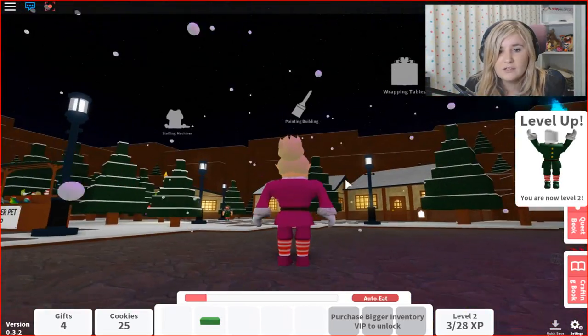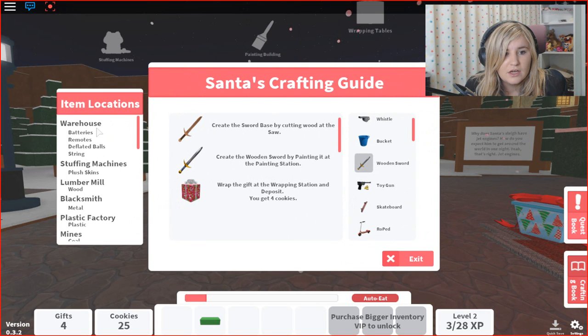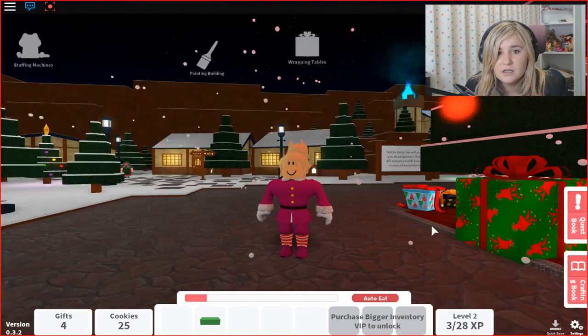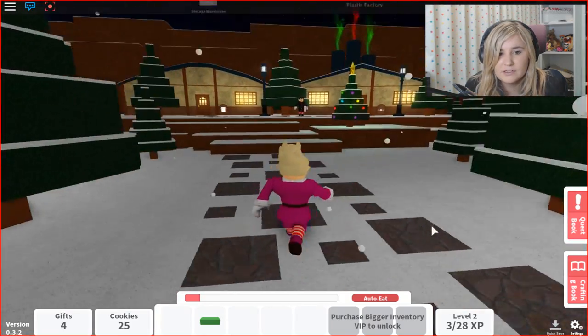What else would we like to make? Let's look at the crafting book and see if there's anything cool. There's buckets — what about a toy gun? That would be cool. So we need to go to the plastic molder. We need to get the gun, bullets, and paint them. The plastic molder place is this way. Plastic factory — there it is right there.